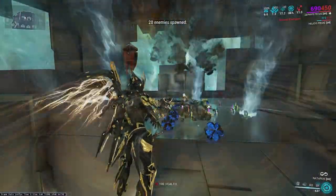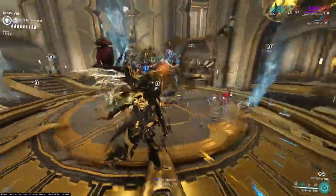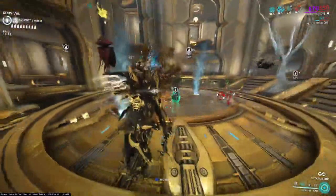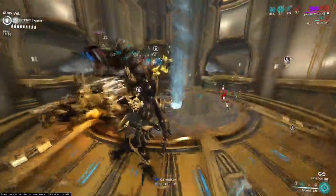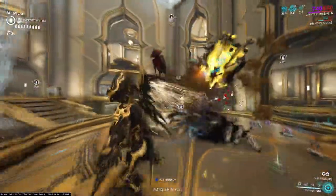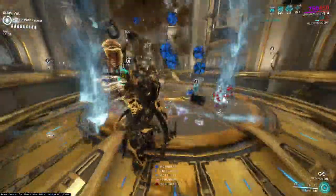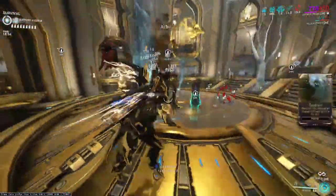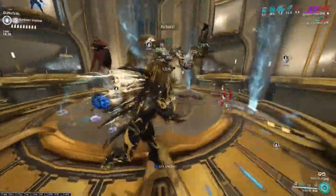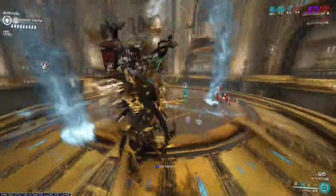Keep your third ability — Turbulence — up at all times. Control all the enemies, pull them towards you. Keep in mind that a few units with Overguard or that can't be crowd controlled, like Vor when he shows up in Mot survival, are annoying to deal with, so focus on those individually. Otherwise everything is in your control — this is a very heavy control build.